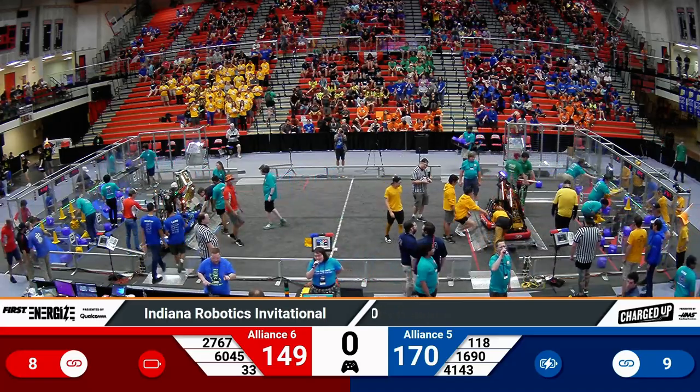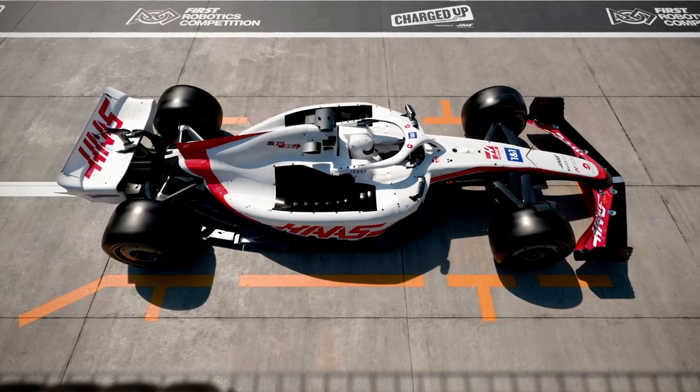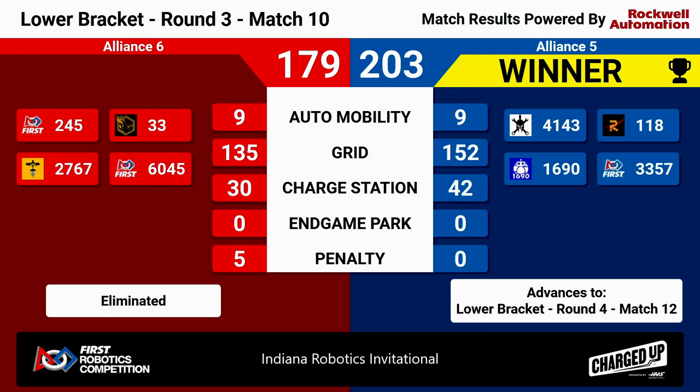We've got our scores for match number 10. The winning alliance is the Blue Alliance — a score of 203 to 179 in favor of Alliance 5 here at IRI. We'll see Alliance 5 again real soon; they're advancing to match 12 where they will face off against Alliance 3. That means Alliance 6 has been eliminated from our playoff tournament. Let's give one more huge IRI round of applause for your number 6 alliance.